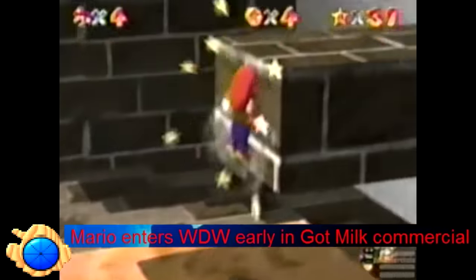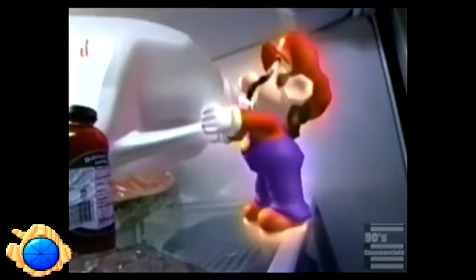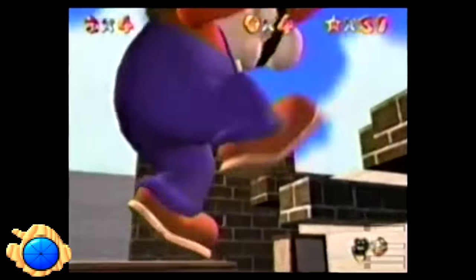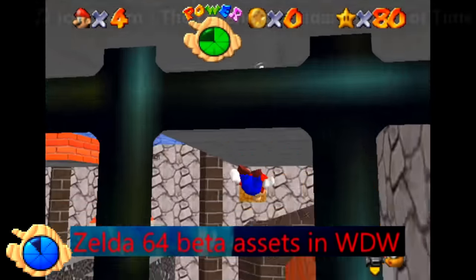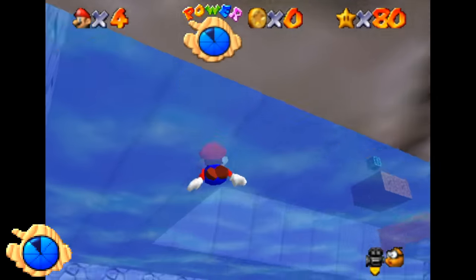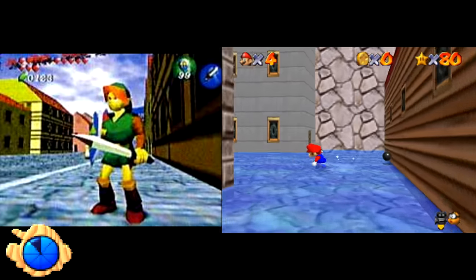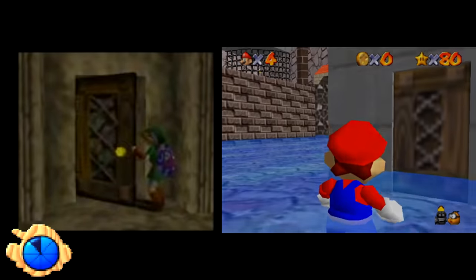Mario enters Wet Dry World early in the Got Milk commercial. I don't think this is true — in the commercial Mario has 37 stars, and getting to the second Bowser level only requires 30 stars, plus one star from Dire Dire Docks, meaning you can get upstairs with only 31 stars, let alone 37. Zelda 64 Beta Assets in Wet Dry World: Ocarina of Time was in development around the same time as Mario 64, and a few Zelda 64 beta screenshots resemble Mario 64's Wet Dry World — those doors are almost exactly the same. There's also the famous Space World 95 Zelda 64 video where a different-looking Link fights a copy of himself with Metal Mario's texture.